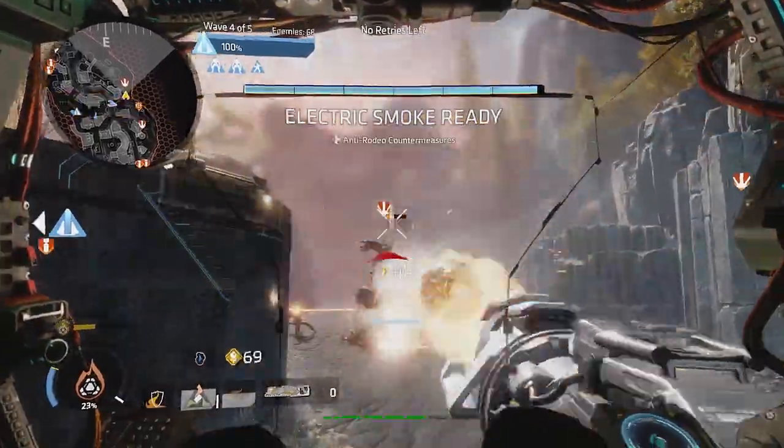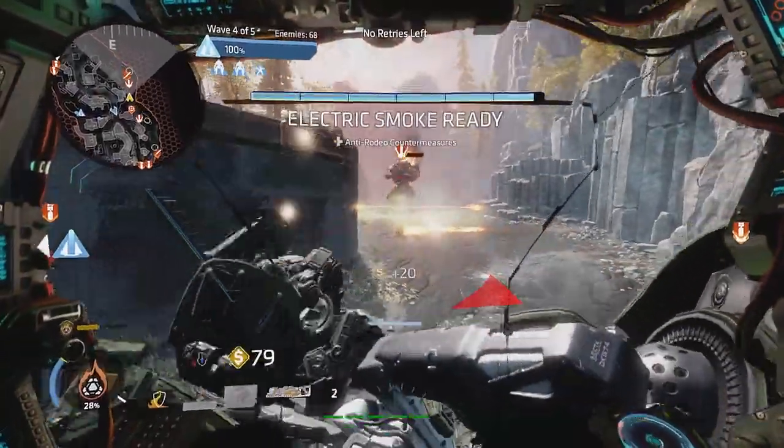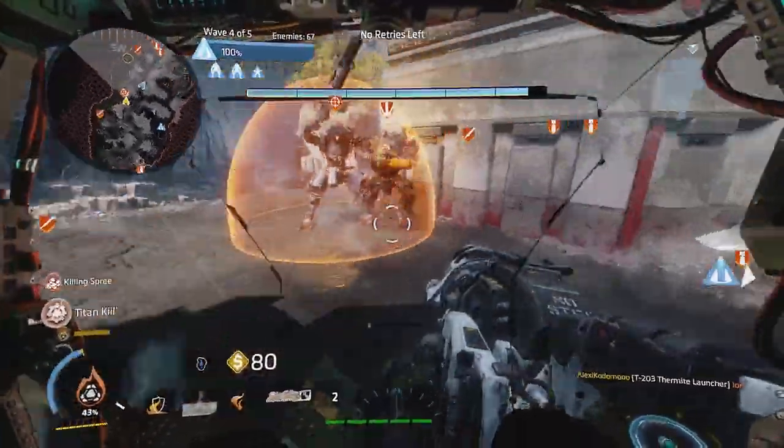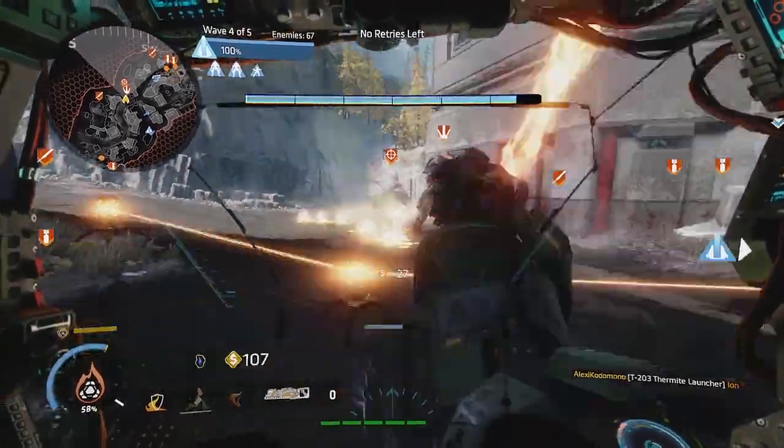First is Blackwater Canal. Here, Scorch, Legion, and Monarch shine in fairly close quarters and clusters of AI units. Ion can also be used here with some decent effect, providing the zero-point tripwire is used.